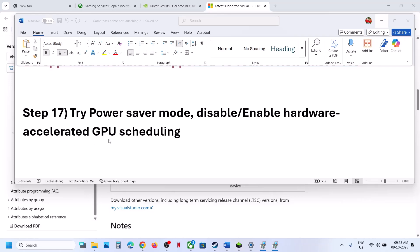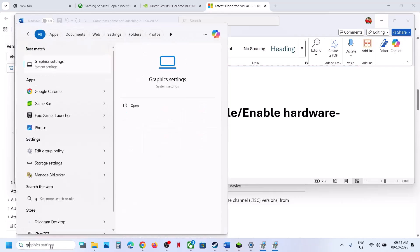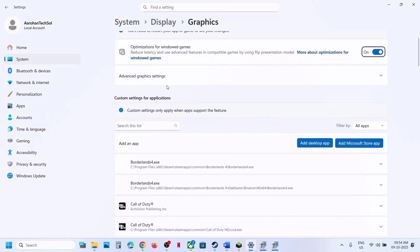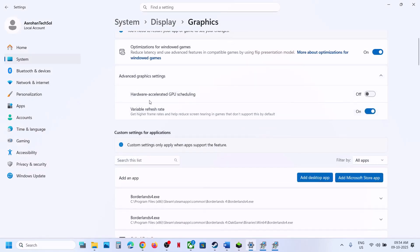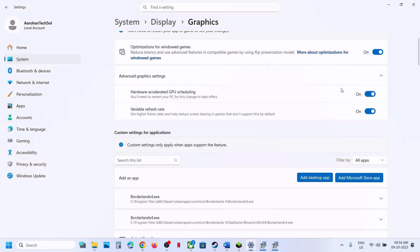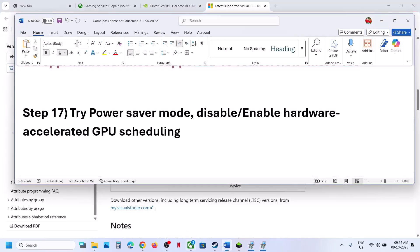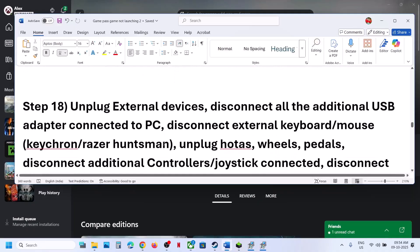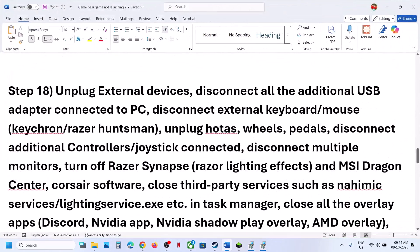Still not working? Try enabling or disabling Hardware Accelerated GPU Scheduling. Type 'graphics settings' in the Windows search box, click Graphics Settings, then Advanced Graphics Settings. If Hardware Accelerated GPU Scheduling is off, turn it on and relaunch the game. If it is already on, turn it off and relaunch the game, then check.